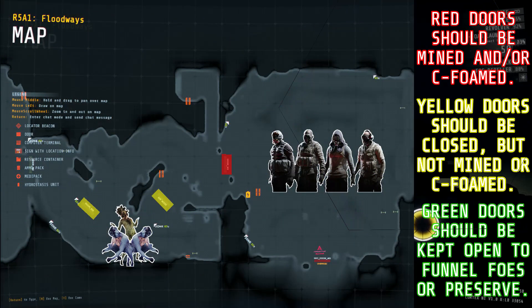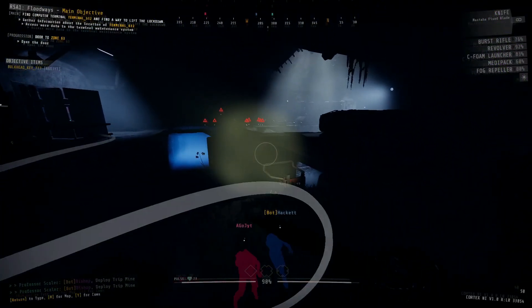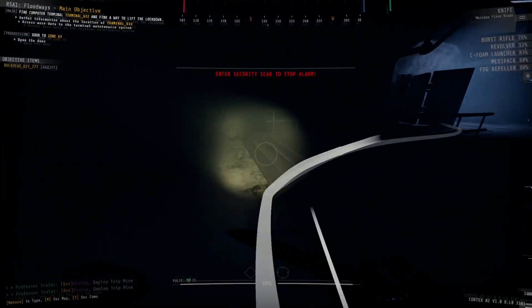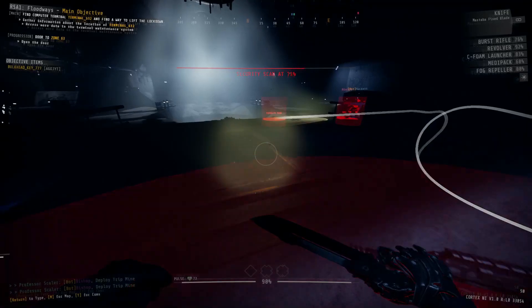As you can see with this map overlay, there's only one possible spawn location for enemies, so I recommend shutting all three of these doors. You do not need to mine or sea foam all of them — only the door that leads directly into your room. Go ahead and fully reinforce it with sea foam, place a mine on it, and have the sentry in the room facing towards the door. All of this preparation should give you plenty of time to finish both sets of scans before enemies get in. Once they do, the mine will deal with most of them, and you and your teammates just have to mow down the last few survivors. Back up your sentry and head into zone 63.